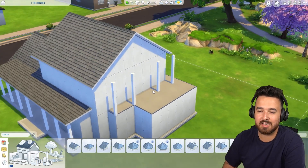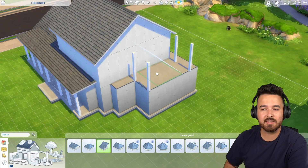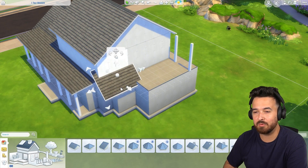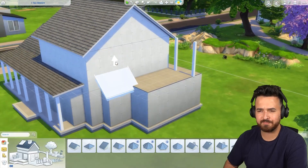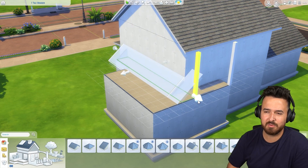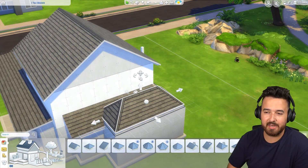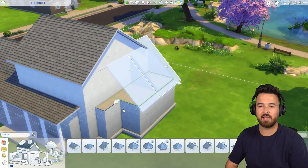It actually worked out okay. I don't think it looks that bad in terms of the shape of the house on the outside. The inside gets a little rough, but we'll work with that when we get to it. This side bit was kind of confusing too because I was trying to do a roof but I also wanted balconies there and it didn't quite fit that well. And the whole time I was building this house I decided it would be a good idea to watch the movie Contagion.